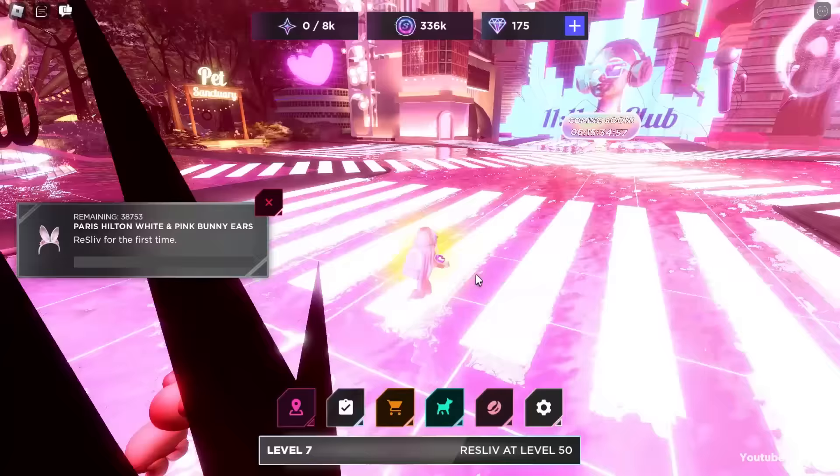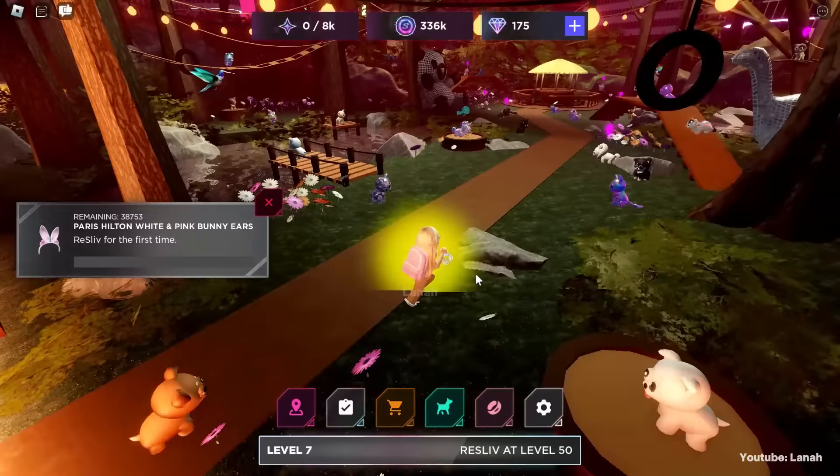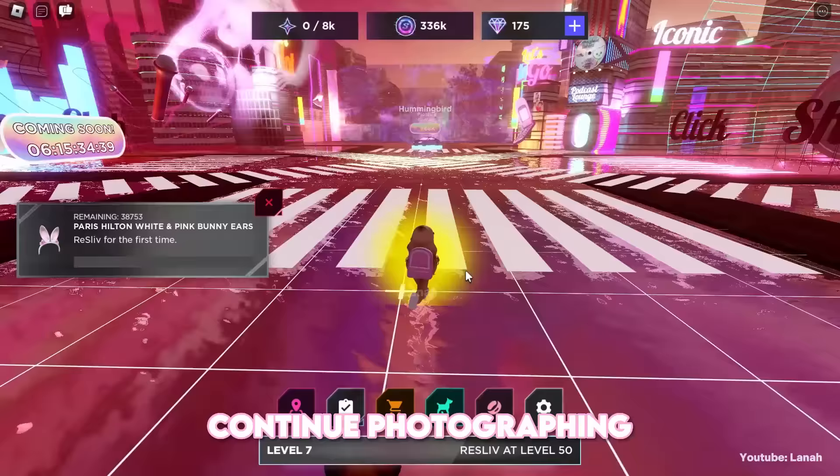Go to the pet sanctuary to receive your first free pet. Then continue photographing until you reach higher levels and unlock new areas.